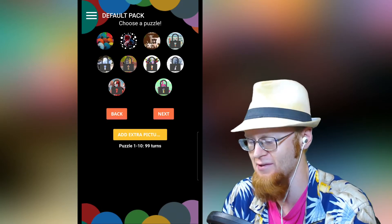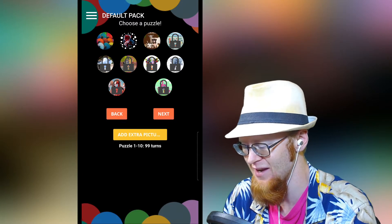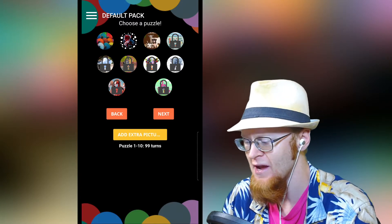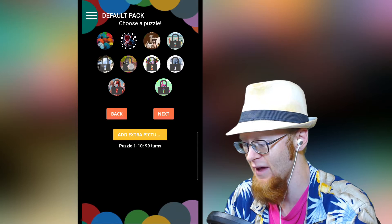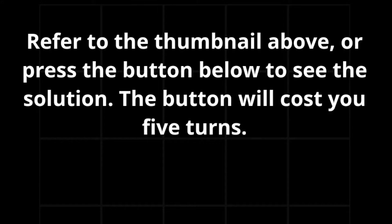Default pack me, choose a puzzle. Puzzle 1 through 10, 99 — oh, you get turns on this. There are a bunch of locked puzzles and some unlocked ones. I'm gonna choose this fan-colored one. Refer to the thumbnail above or press the button below to see the solution. That button will cost you 5 turns, so you only have so many turns.